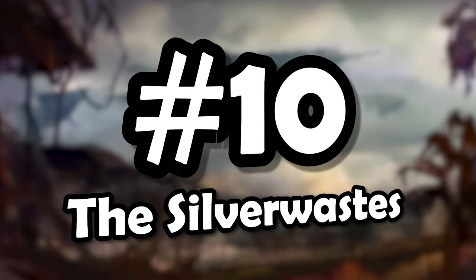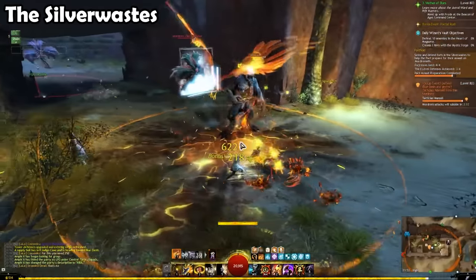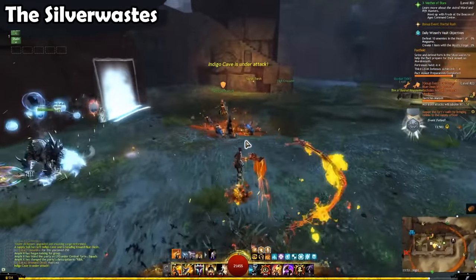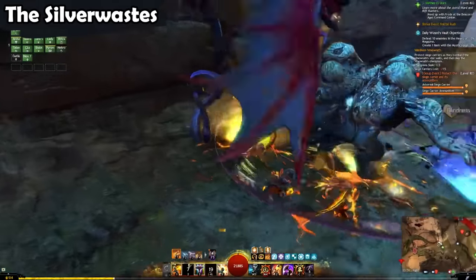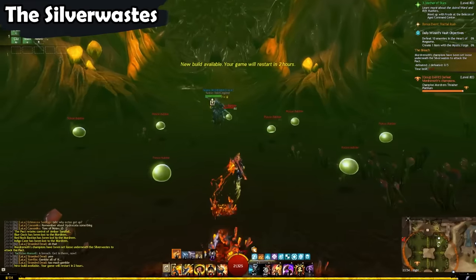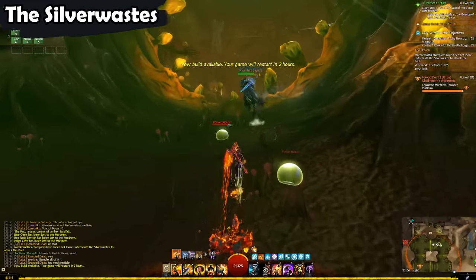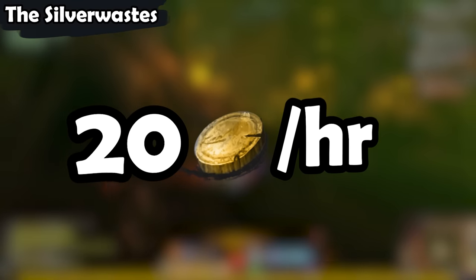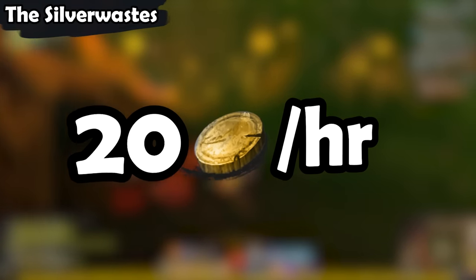Number 10: The Silver Wastes, also known as RIBA. For quite a long time, if you wanted to farm gold in Guild Wars 2, the Silver Wastes were THE place to do it. They really should have just called them the gold ways. Nowadays, the Silver Wastes has been surpassed by lots of other gold farms. It will still make you roughly 20 gold an hour, which is not bad at all, but it's not really amazing either.